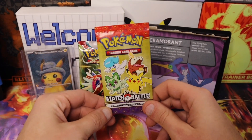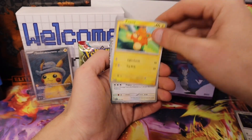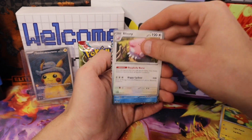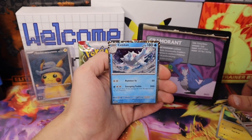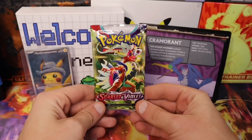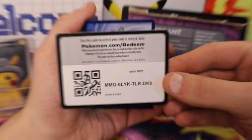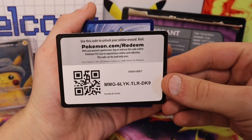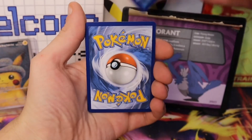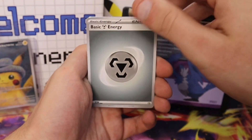Hopefully we don't get another duplicate — size, Lazar, Palmy, Gliscor, and Cetitan. This is the third time we've pulled this from the McDonald's packs, Scarlet and Violet. Hopefully we can get a good pull, maybe a gold. Best of luck with the TCG code. One to the front — we'll guess water today.